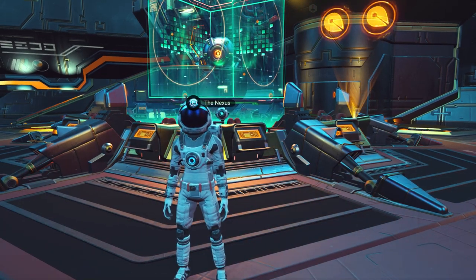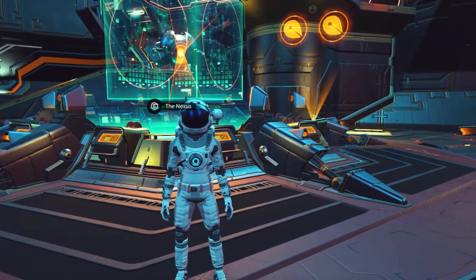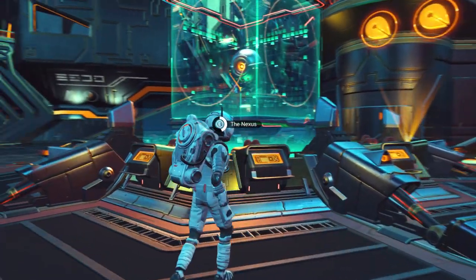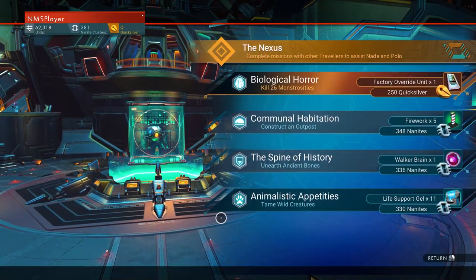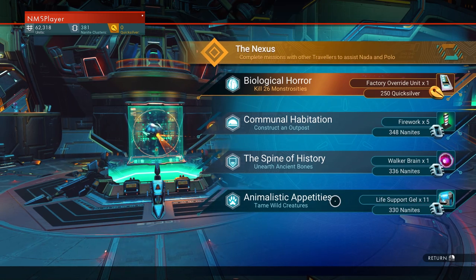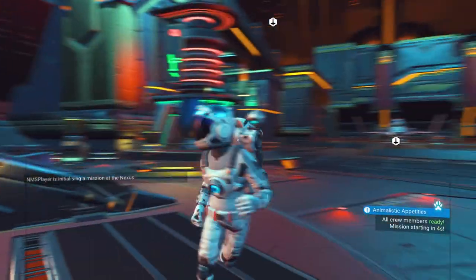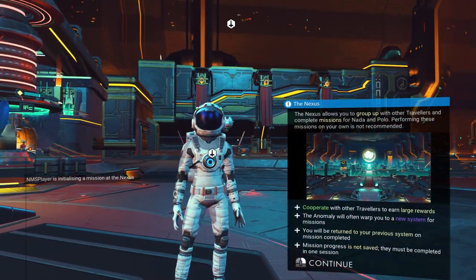Hello everyone, welcome back to No Man's Sky Synthesis. We're doing our tutorial in normal mode today. We're going to start with the tame creatures mission and we'll gain 11 life support gel, 330 nanites, and an awesome full-size nutrient processor.